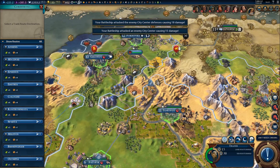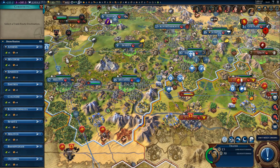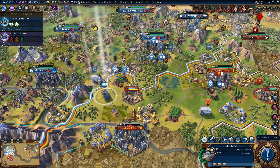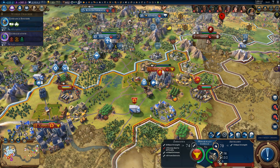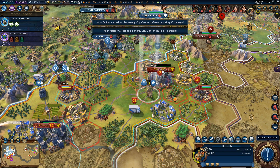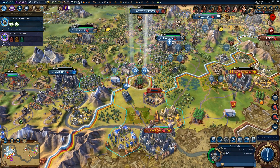Do we have any idle units? I don't think we do — we are using everything, which isn't a whole lot honestly. Now the tank, and the cavalry, and artillery. Let's focus on doing damage to the city. And maybe we should pillage something, like the district. But I don't want to be in bombardment range of both the city and the encampment district. We can't pillage because we don't have enough movement points left. Let's back up a bit. Cavalry.